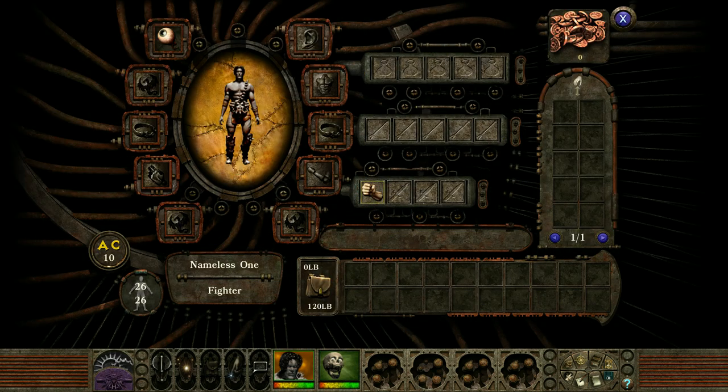Now let's go over the item screen. Where your paper doll is, there's what you equip and what you cannot remove, such as this eye right here — you need to exchange it. Underneath that is the name of your character. Left-hand side is your AC — armor class — which is at 10 right now; lower is better. Your hit points are at the top, with current on top and max on the bottom. To the right of the name is what you can hold and your weight. Above that is how many weapons you can hold — 4 for the fighter, plus 5 ammo slots. The right-hand side shows what's on the ground and your money. Also, look for plus one weapons or better.